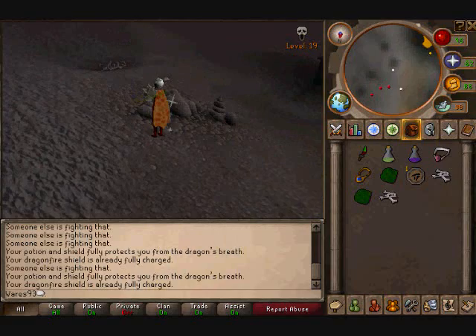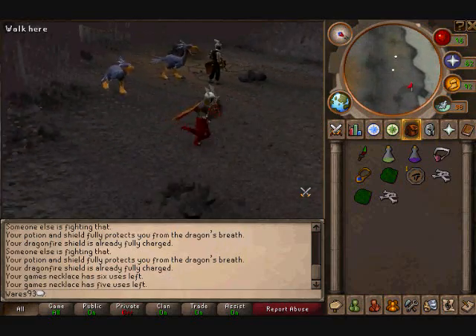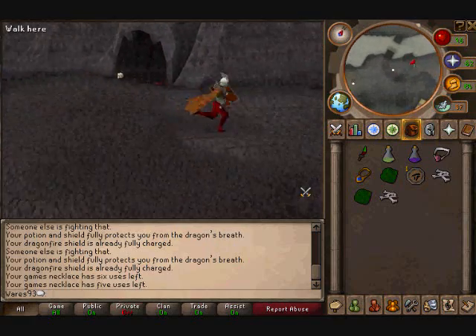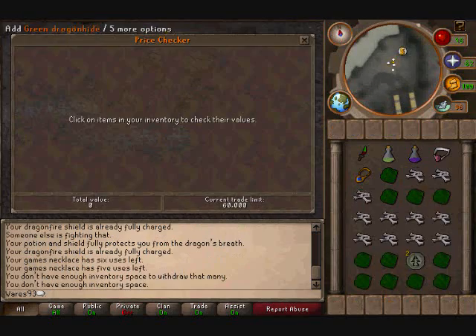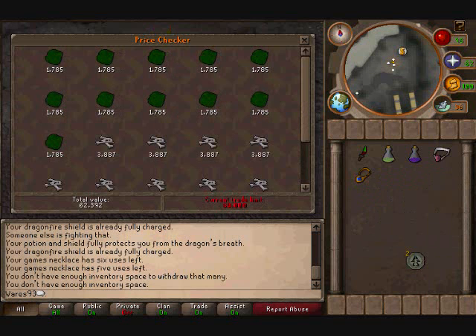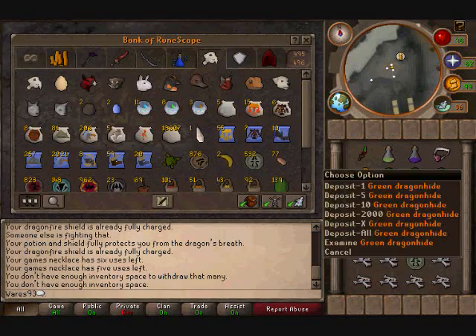You teleport to the Wilderness Volcano, which was the Bounty Hunter location. You run back and each trip is about 70 to 90k. I kill really fast — like a two-spec kill with the dragon dagger or something like that.